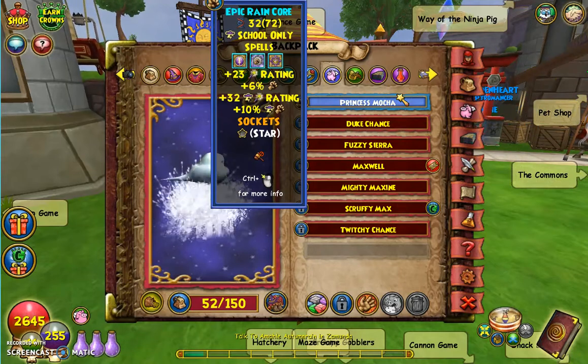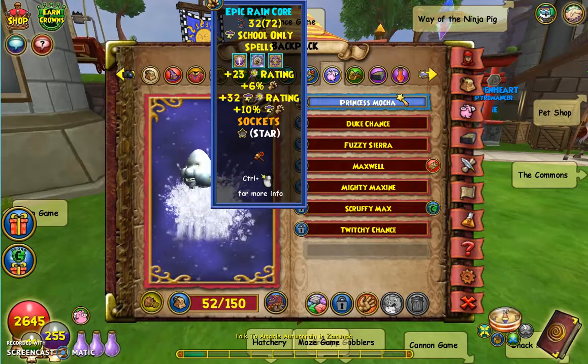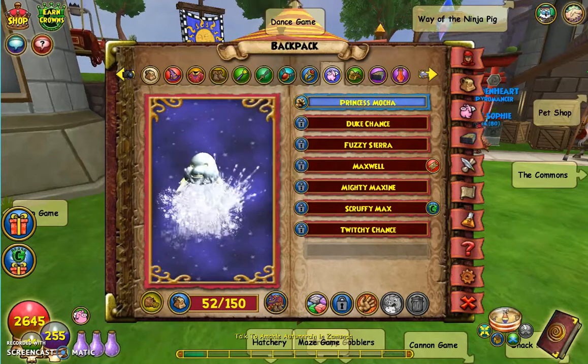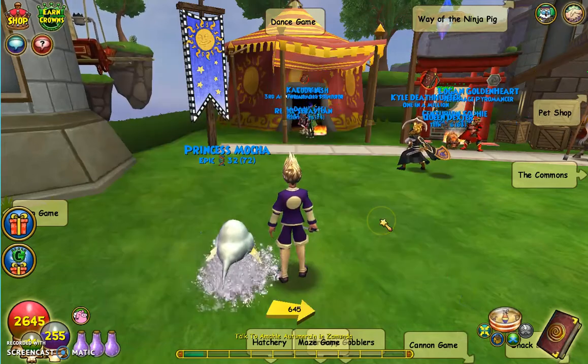Originally I was trying to get a Quad Critical with a Dealer, and now I was going to put a Thinking Cap on to boost the Intelligence so I can just max out the Critical Potential on my pet and kind of work with my stats. I was just trying to get some high Critical on my finished Level 65 Storm.